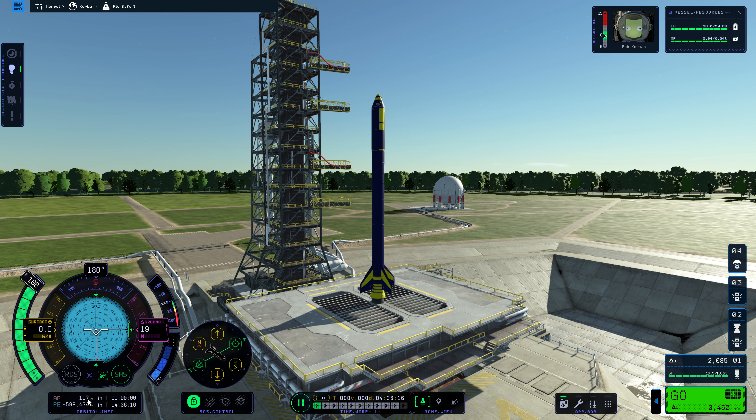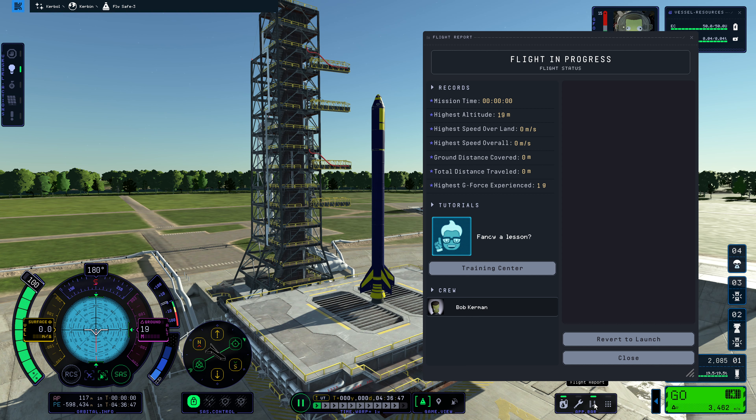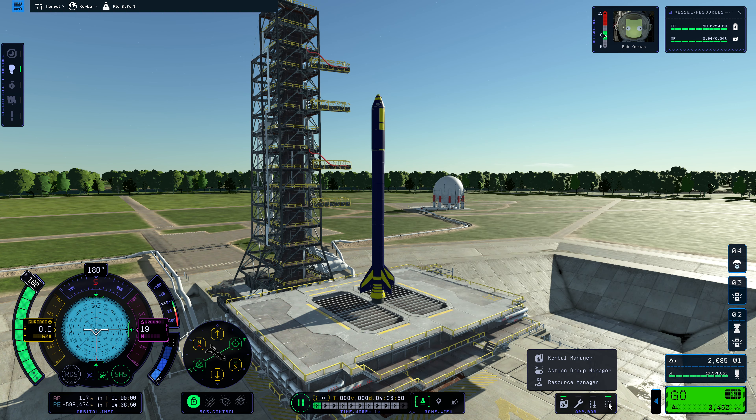We can change what we're focusing on when flying. This shows what type of atmosphere you're in — right now we're in the thickest. This is your vertical speed. AP is your apoapsis — the top of your orbit — and PE is your periapsis, the lowest point of your orbit. This shows how soon you'll reach both. There's also time warp, map and tracking station access, parts managers, a flight report, and a few other additional options. Let's go ahead and hit launch — you can hit the space bar or click go.